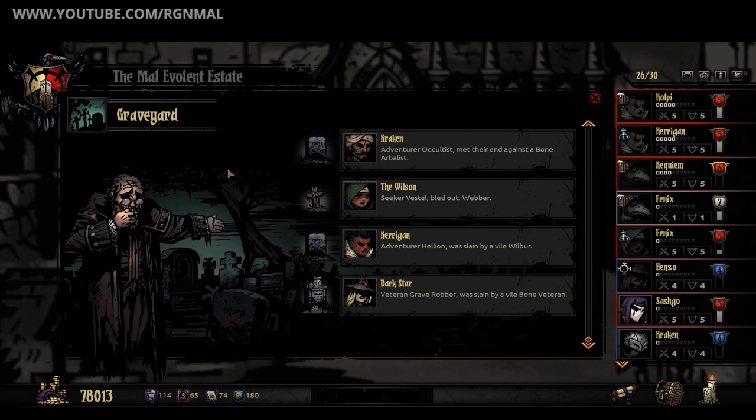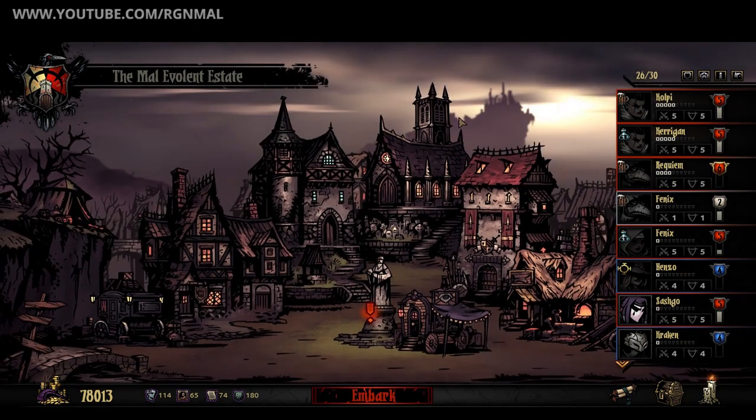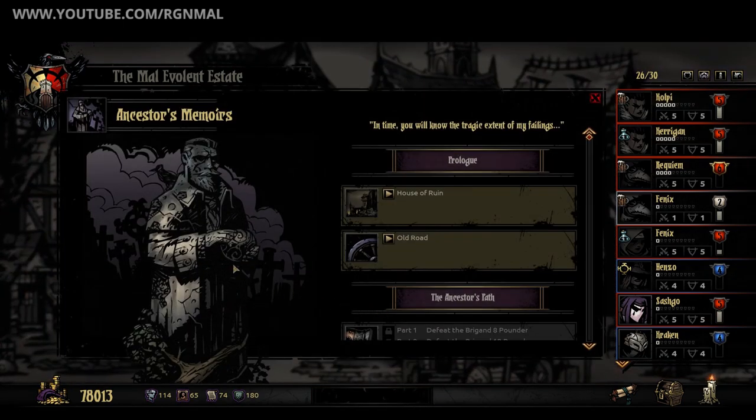The second new feature that you may not notice right off the bat are new sounds for enemies, creatures, traps, scouting successes, and more. I really like this a lot. Again, this is another thing that adds flavor to the game. Here are a couple of examples of some of the new sound pieces — I'll let you listen to these.